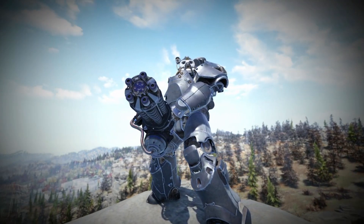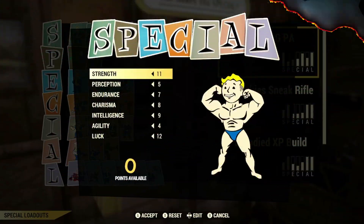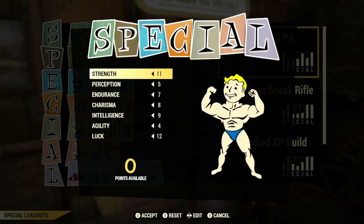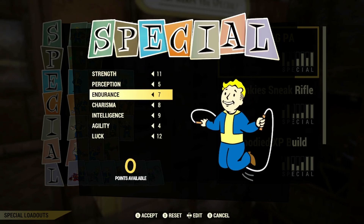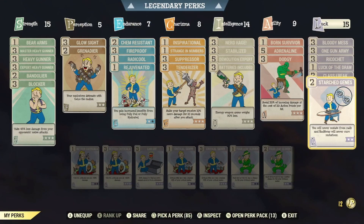So as promised from last week's video, let's take a look at the build and get straight into the good stuff. Starting off with your SPECIAL stats, these will mainly be the special points you want to allocate, as we'll mainly be going for a low health, bloodied heavy gunner build. If you want to pause the video here, you can go ahead and do so. And for the perk cards, if you'd like to pause the video here so you can get an overview of the entire build, you can go ahead and do so.